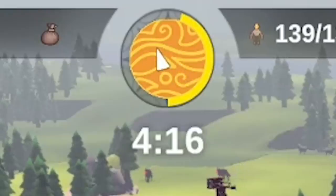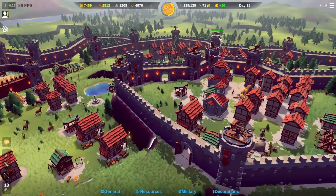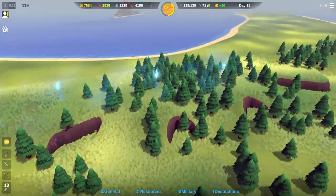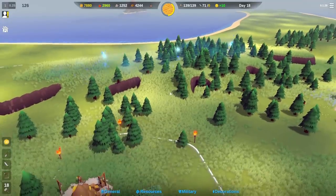We've got this timer in the middle - four minutes 15 seconds - and that's until night hits. When night hits, you can see the green arrow heading over in that direction - those blue glowy things, that's actually where we're going to be attacked from.